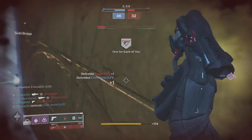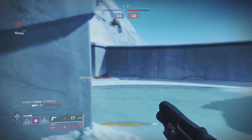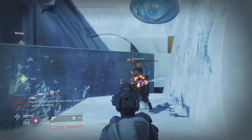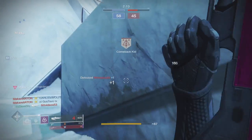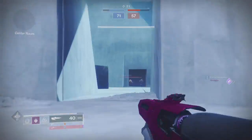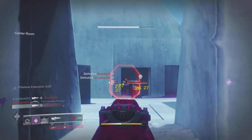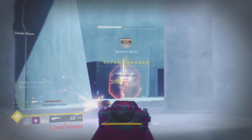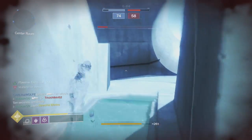Going over the aggressive frame archetype: this is a four-round burst pulse rifle. Since it's a 450 RPM archetype, it intrinsically comes with a small version of High Caliber Rounds — any aggressive frame weapon has that — so it hits like a truck. Mod-wise, I'd highly suggest a Counterbalance mod for PvP and a Minor Spec mod for PvE, potentially even a Rampage Spec. For masterwork, I'd recommend Stability or Handling, though a Range masterwork wouldn't be bad — but Stability or Handling will help even out the stats.